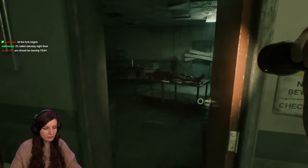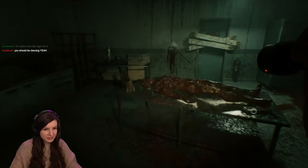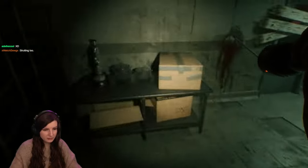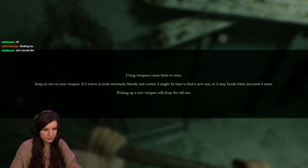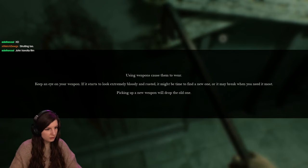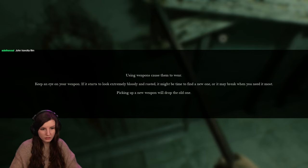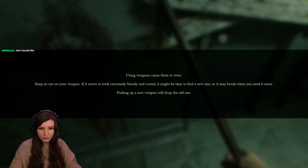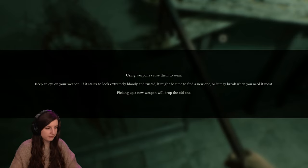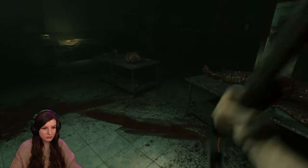It's just a dead body, dude — it's not even moving. I had worse jumpscares. If it's not moving now... okay, that is a little bit creepy. What is that? Where's my gun? Oh! Using weapons causes them to wear — keep an eye on your weapon. If it starts to look extremely bloody and rusted, it might be time to find a new one, or it may break when you need it most. Picking up a new weapon will drop the old one. What is it here — just in my hand all the time?